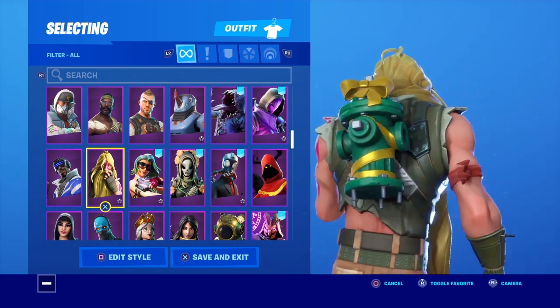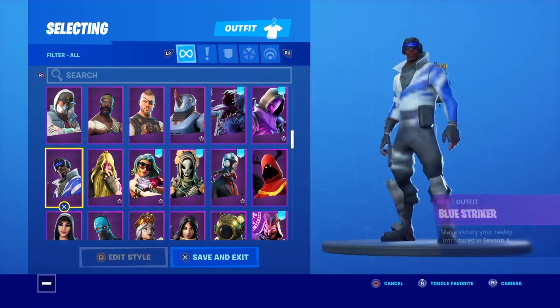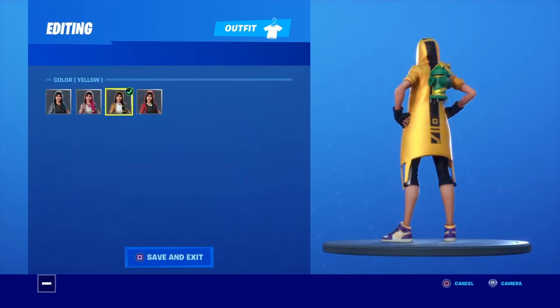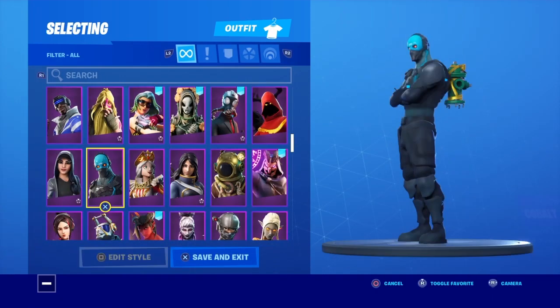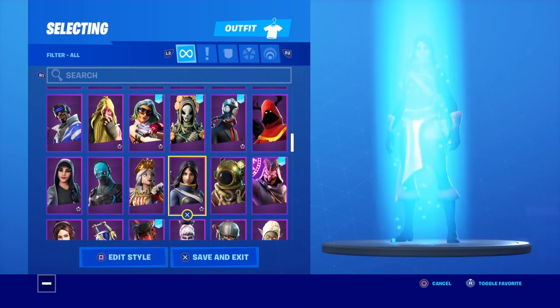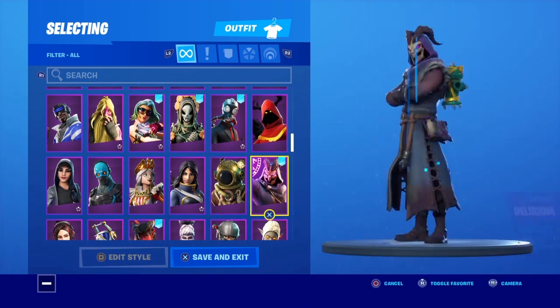Katrina, you got Chic, Cameo — it looks decent on Cameo because of her hair, it's like her hair's kind of green and yellow already. Bunker Jonesy doesn't look too bad, I'd probably use that. Got Clutch — let's just check the yellow style. I do like yellow Clutch, definitely a go-to right there. Crackabella doesn't look too bad, Duel List is okay.